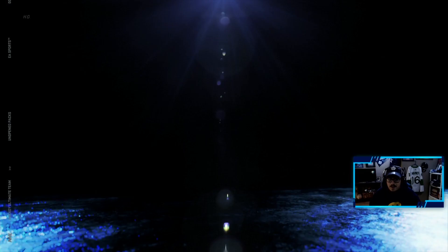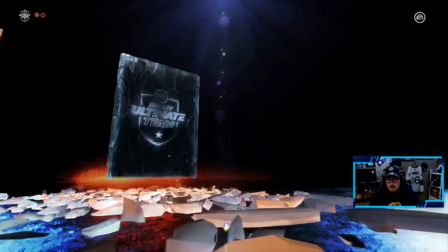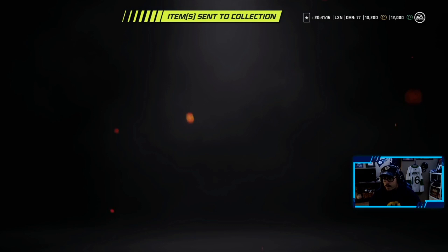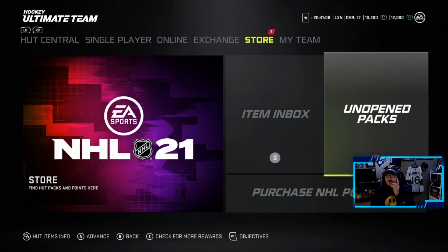Points are loaded onto the account — 12k HUT points. Two gold players pack — I don't know, maybe something's in here. Mike Hoffman! We will definitely take that — that is a huge upgrade to the team. We're off to a good start. The plan is to spend 6k HUT points now and open the other six on stream.